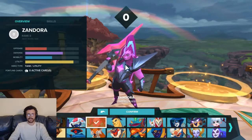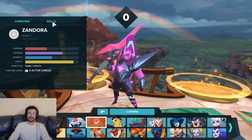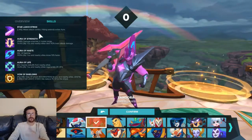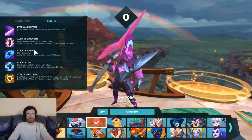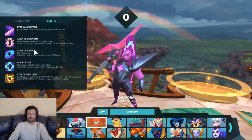She is the tank slash utility champion, and she is actually a butt-ton of fun. Her skills: left mouse click melee attack combo, and hitting extends active auras — very important. Aura of Strength is her right mouse click, and damages enemies in melee range. The aura lasts for 3 seconds, and you and nearby allies deal plus 10% basic attack damage for the duration.